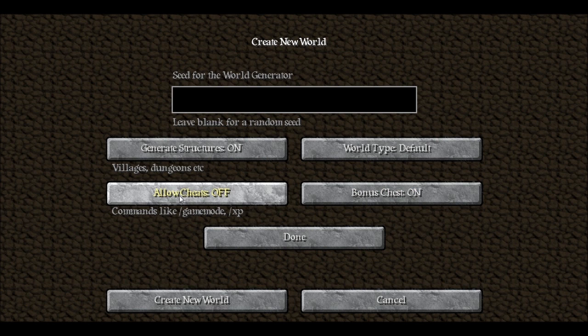You also have 'Allow Cheats,' which enables commands like game mode and XP. If you're familiar with running a server or the Single Player Commands mod, you'll know about special commands. This basically puts part of Single Player Commands — not World Edit, but single player commands — into regular Minecraft now.